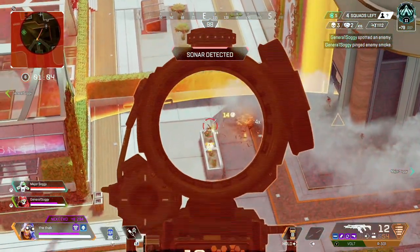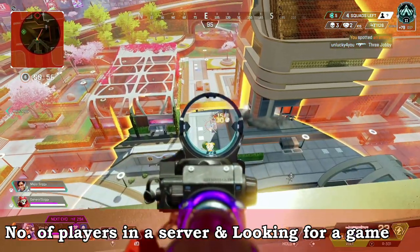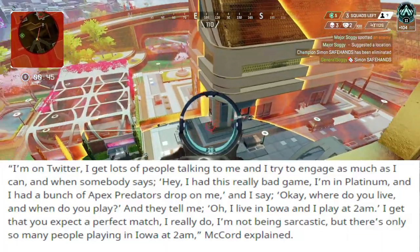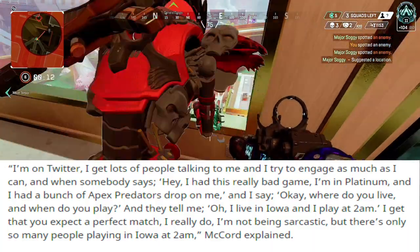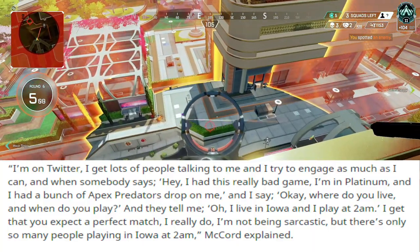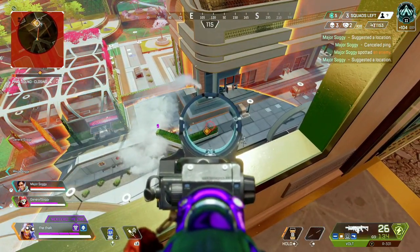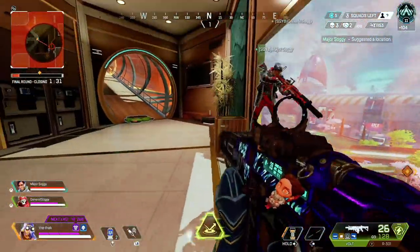The third non-skill factor is even bigger: the number of players on a server at any given time, which is dictated by the time of day and your server location. Jason McCord, the design director for Apex, shared a tweet that confirms this. Someone was complaining about facing predators in Platinum, and McCord asked what server and time they were playing. The player said Iowa at 2am, and McCord's response confirmed that matchmaking tries to balance all these factors — but on a low-population server at 2am, you will get predators in your lobbies.